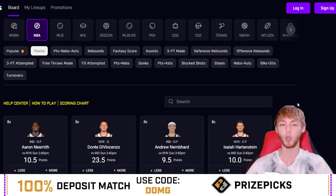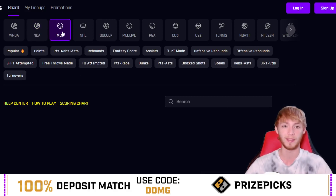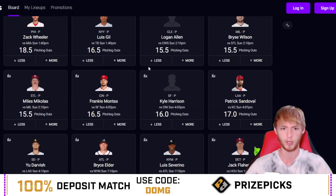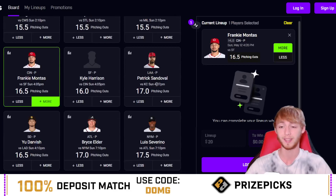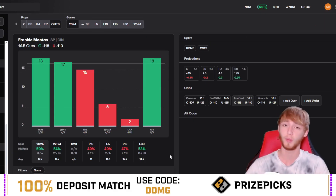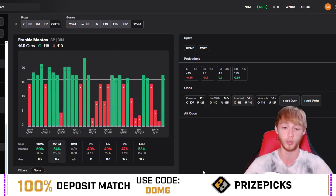Now for player prop number two — that was my lone NBA play today, though more will likely be available on the Dub Club. For MLB, I love dabbling in it — it's probably been my best sport historically. We're going with pitching outs, and I'm taking Frankie Montas over 16.5 outs. Let's look at props.cash on why I like him. By the way, you can get props.cash with the link in my description — promo code DMG gets you 25% off. They also have an app on the app store.